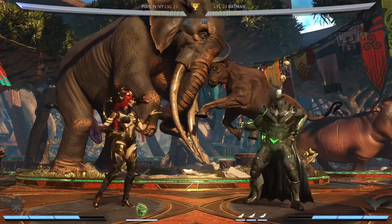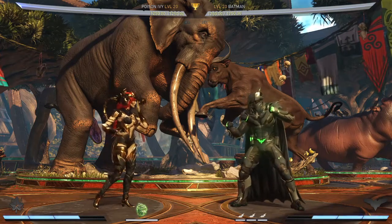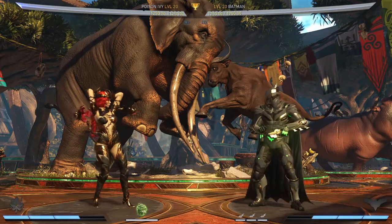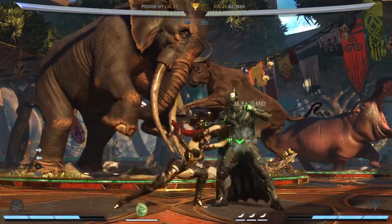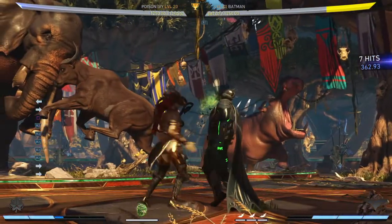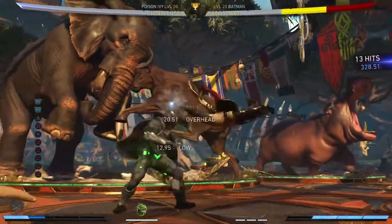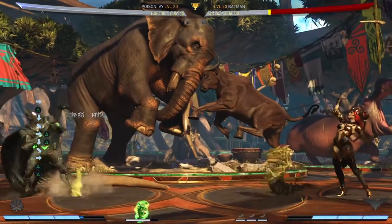Today we're going to be looking at Poison Ivy's vortex. We're at the point now in the game where we have unblockable interactables and unseeable 50/50 vortexes by Batman. Let's give Poison Ivy one as well. We're in a world where a Poison Ivy player can tag you with a background bounce, do pretty much the same thing Batman does, and almost kill you, then pop trade and chip you out to death.